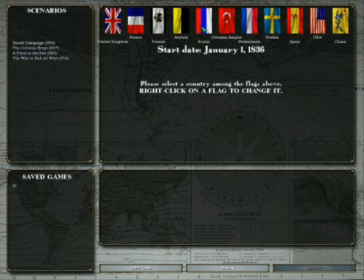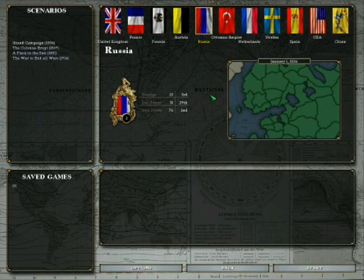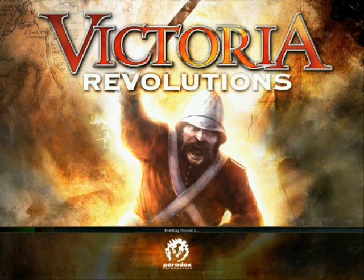To begin with, you get to choose from your scenario. I'm going to start off with the grand campaign from 1836, but you can choose to start from whenever. There are choices such as 1880, the American Civil War which is around the 1840s or so, and just before World War I, probably about 1914.